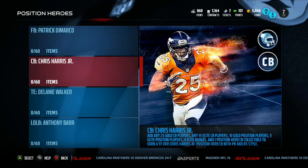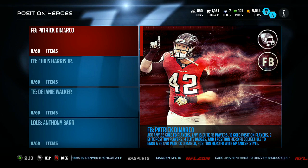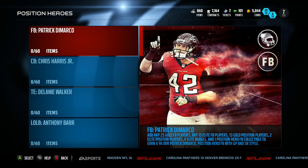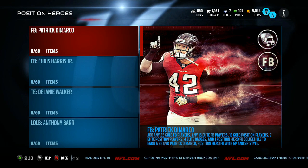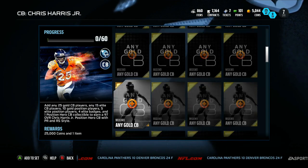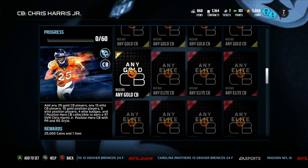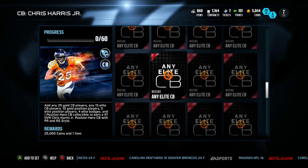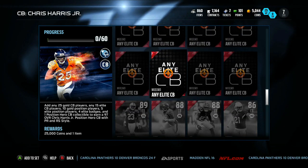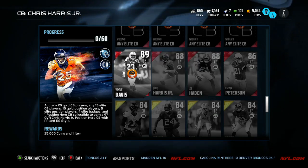Now we've got positionals. I'm making this video a second time because the first time I kind of tricked myself - the collectible has gone down. Quick opinion: I'm gonna use the quarterback - the Chris Harris Jr. cornerback set - as an example, because in my opinion out of all of them this is the hardest one. With positionals you need 25 any gold cornerbacks - not bad - any 15 elite cornerbacks - not bad - and five specific elites: Pat Pete, Joe Hayden, Chris Harris Jr., and Vonte Davis.